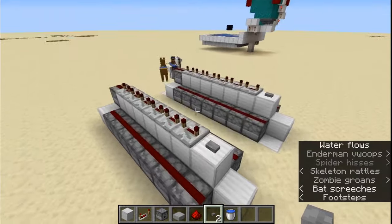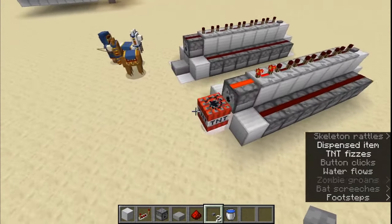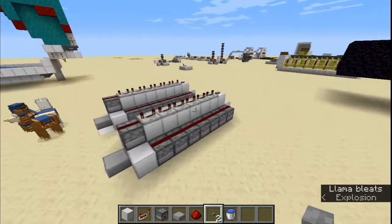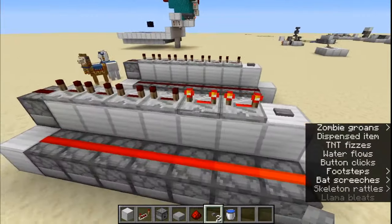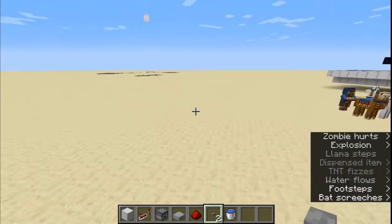So now if we come right over here and we hit this button, we're going to get TNT coming through all of those and then one TNT dispensed at the end there and it shoots it out just like that and has a pretty nice range actually. So let's do that again. Hit the button, get our delay that's coming along here and instantly boom.